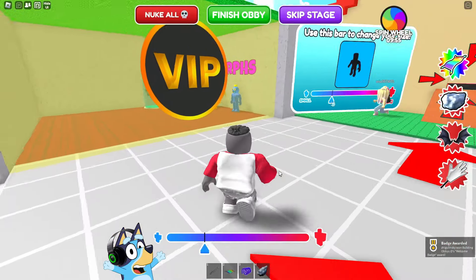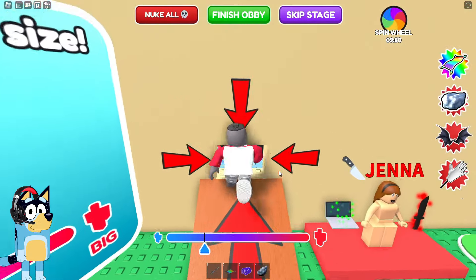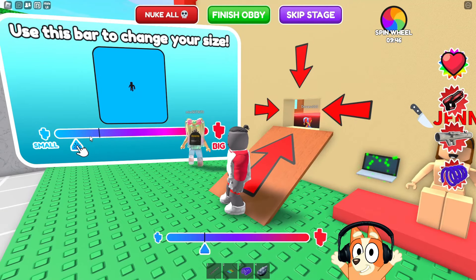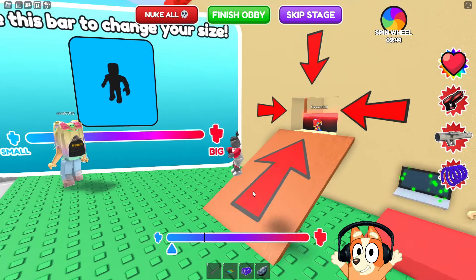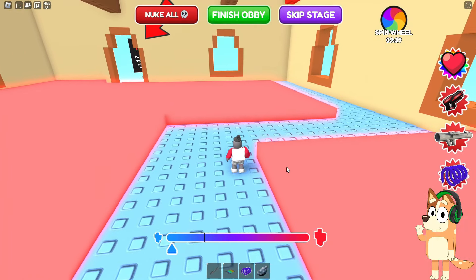Hello everyone friends, and today we will go through a new lobby. Sounds very interesting — guys, tell me what we need to do here. In this game, we need to control our size so that we can penetrate various hard-to-reach places, like here. We have become very small to go into this house.